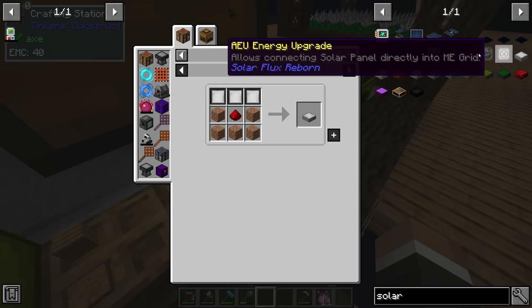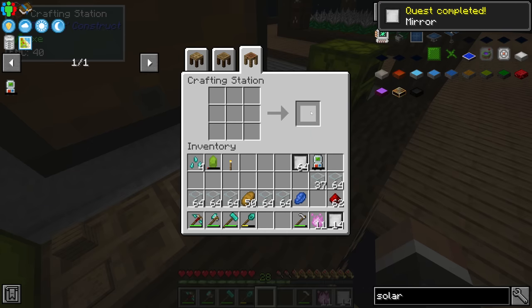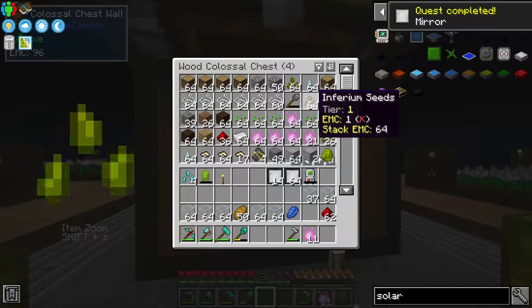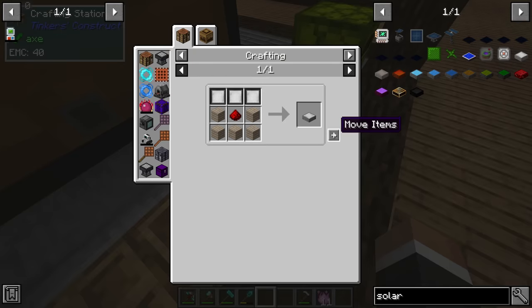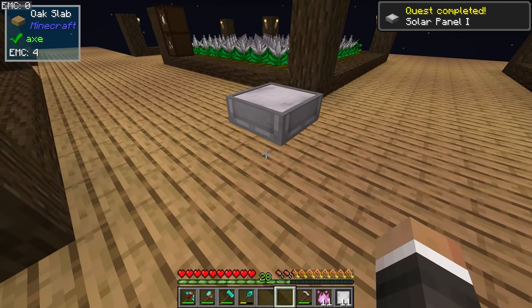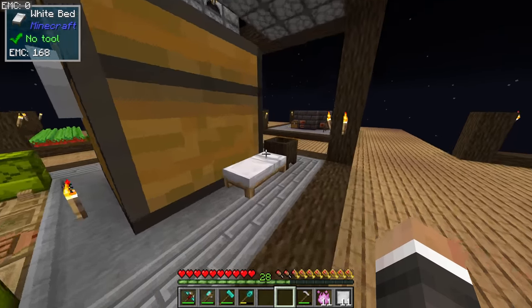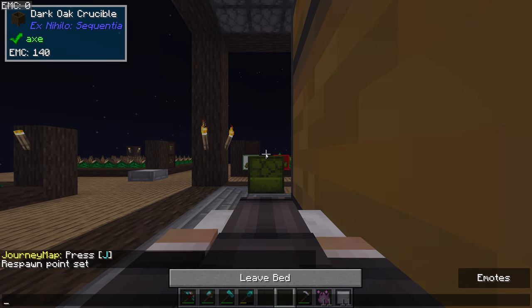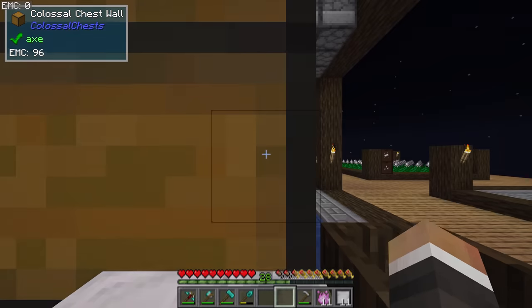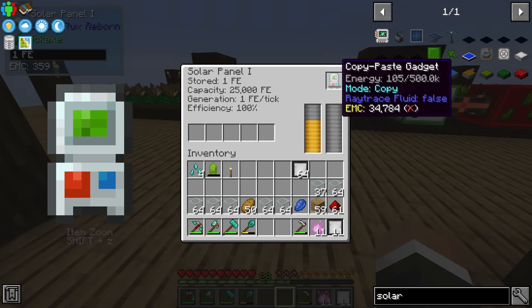To get the first tier solar panel we need to craft three mirrors. I'll go ahead and craft a lot of those and craft that basically directly into a solar panel. The cool thing about these solar panels is that you can charge items directly inside — there's a charging slot in the top right and we can place the copy-paste gadget directly into there. If it weren't night, the solar panel would start generating one FE per tick and that power would go into the copy-paste gadget.